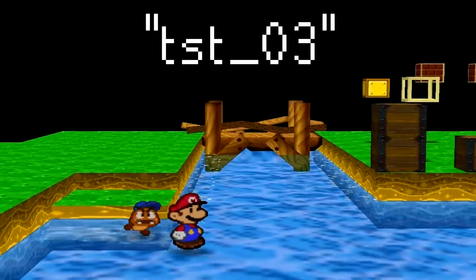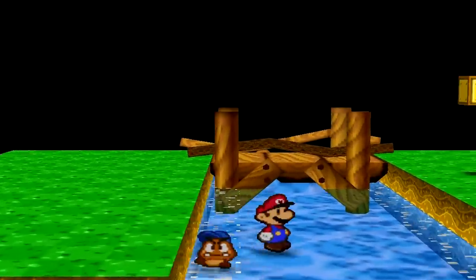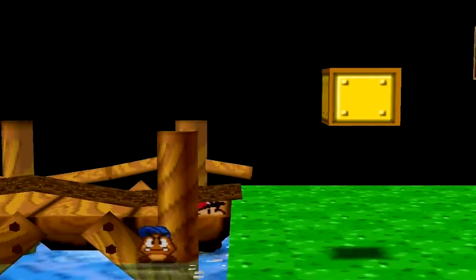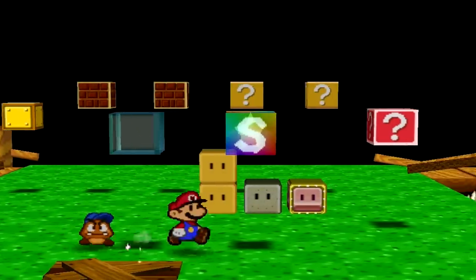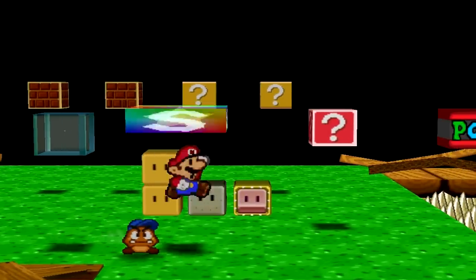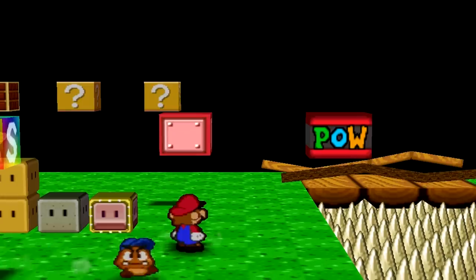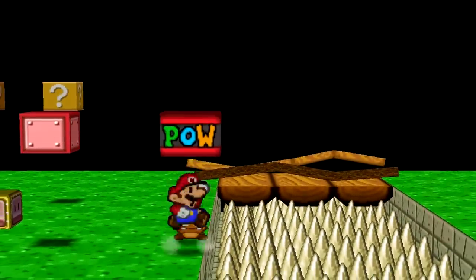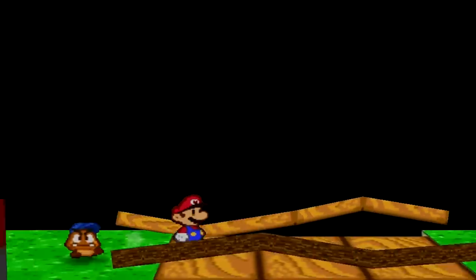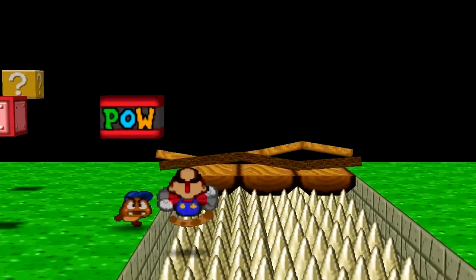Moving to the next area, Mario no longer needs to swim here as he can simply walk on water, and can even clip underneath the bridge. Across the first bridge there are several blocks including heart and save blocks, a POW block, and a super block. Hitting the POW block does nothing, but hitting the super block crashes the game. The same room also has pits of spikes and lava — falling into either one hurts Mario, and also crashes the game.